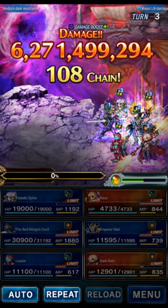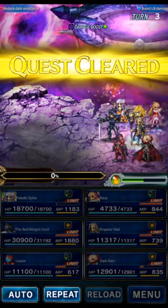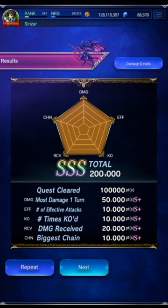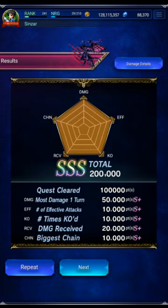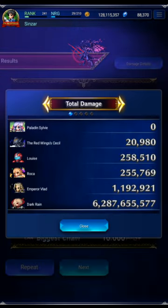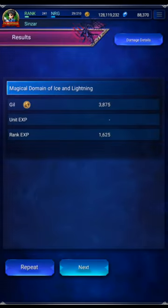We chain it up, use Dark Rain's SLB, need to deal 4 billion damage — and we did 6.2 billion. We overkilled by more than 50% with a single Dark Rain on completely the wrong element. Even if your Dark Rain isn't quite as good, you should very much overcap with a similar party. The biggest most important thing when going off-element: stack as many strong imperils as you can. Imperil fields are very helpful when going off-element like this.